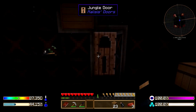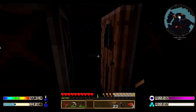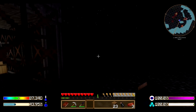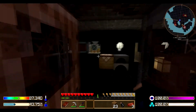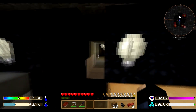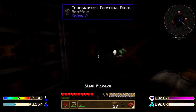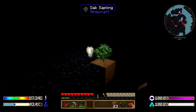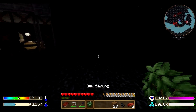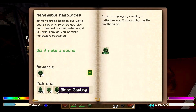Hey guys and welcome back to Minecraft Post Phenom episode number 2. Last episode we got our nice little shelter, I showed you a little trick on how to get more resources rather quickly, how to mine obsidian, and we got our first algae and our sapling. We forgot to actually cash in on the reward for the sapling, so we shall do this right now.